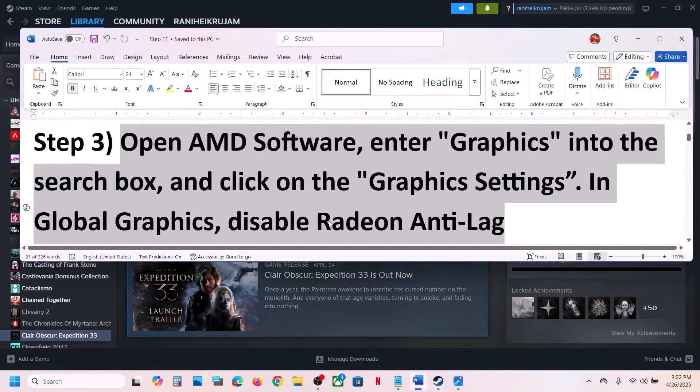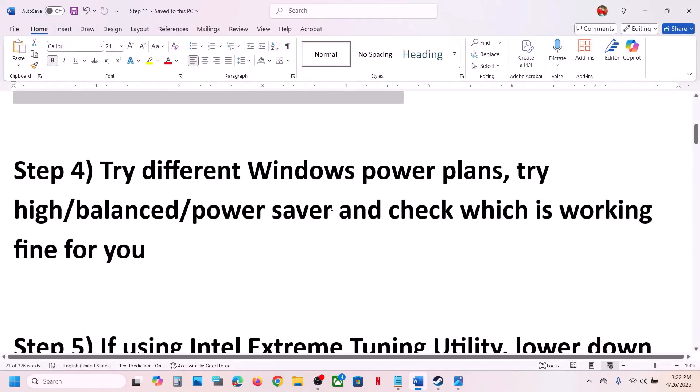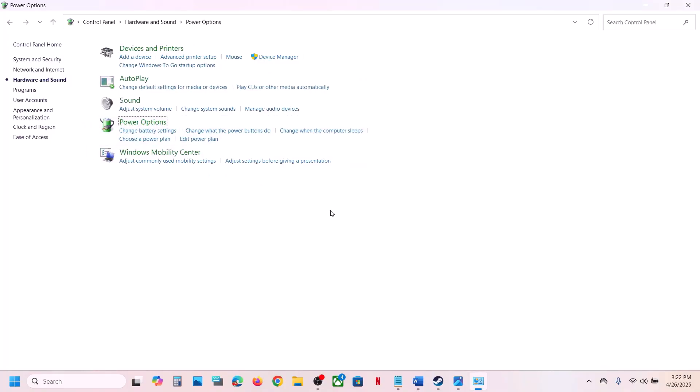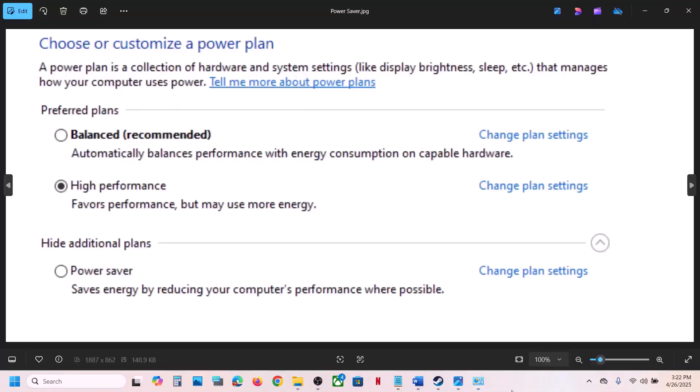The next step is to try Windows power plans. Type 'control panel' in the Windows search box, click on Control Panel, go to Hardware and Sound, then Power Options. Try all available plans — Power Saver, High Performance, and Balanced — and check which one works. Select each one and launch the game to test.